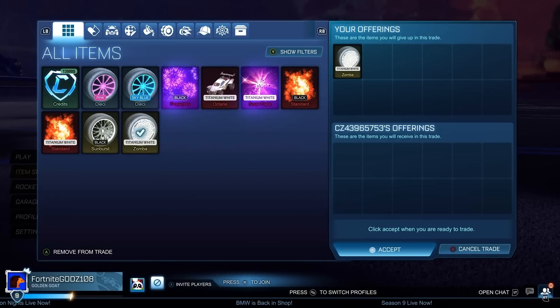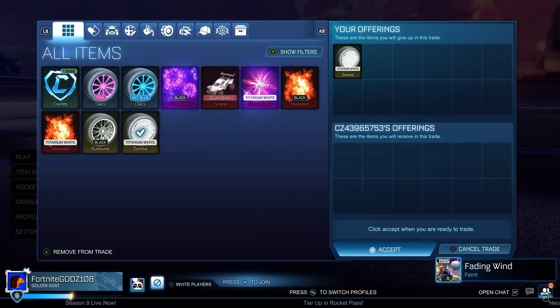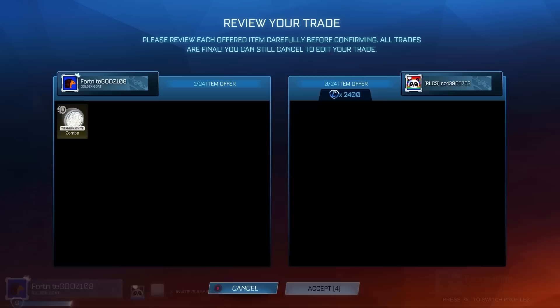Focusing on high demand items and flipping them for 100-200 credits profit each time will definitely add up. I've been doing this a lot recently because the market hasn't been too great - it's been a little dead - but I can always rely on these high demand items to make profit no matter the state of the market. They're really, really reliable.